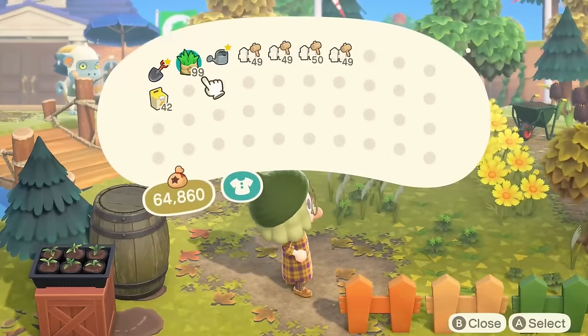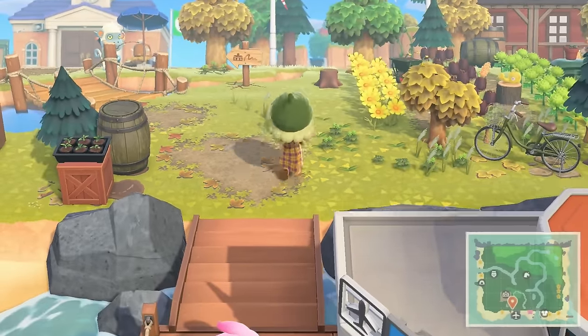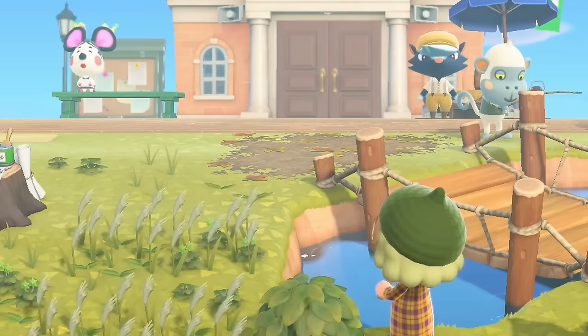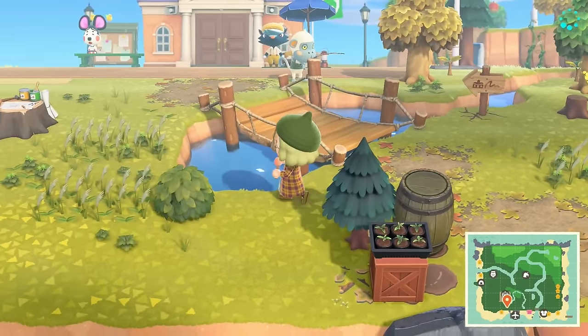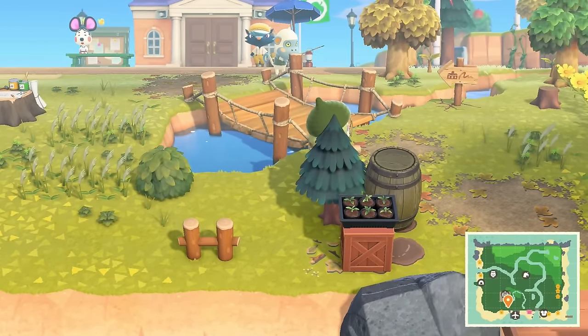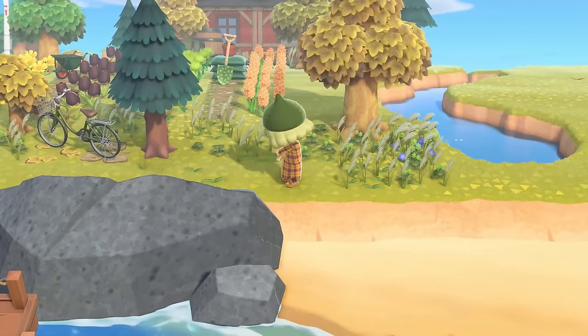I'm liking this a lot. My villagers are so weird — I just don't want this. The country fencing does fit with the bridge we've placed, which I think is another plus. We could definitely place some fencing here.